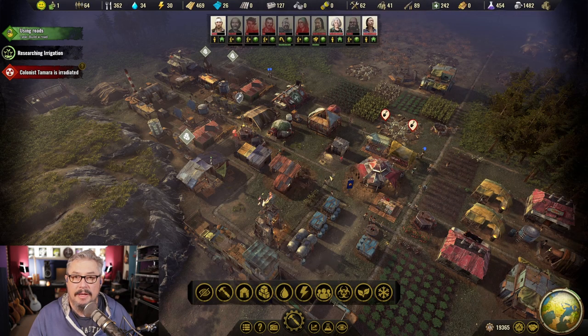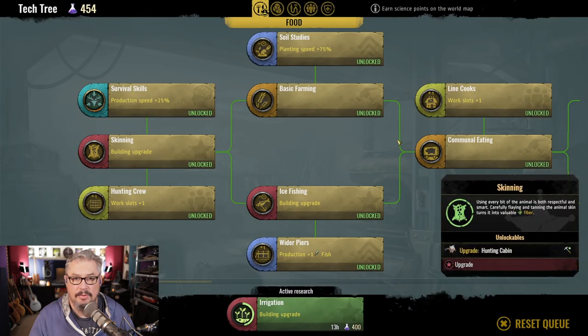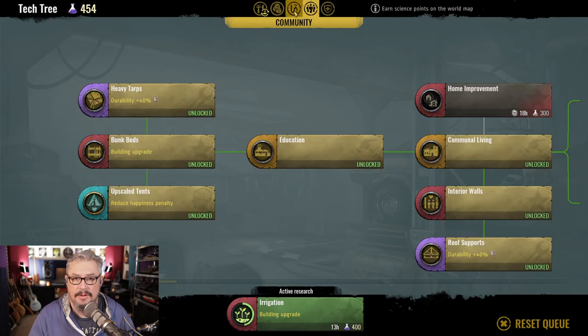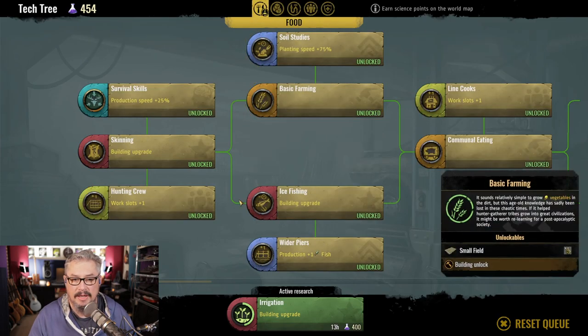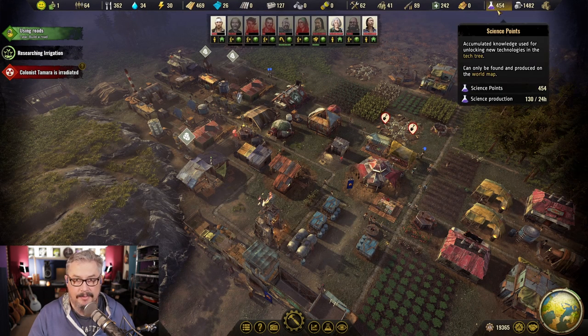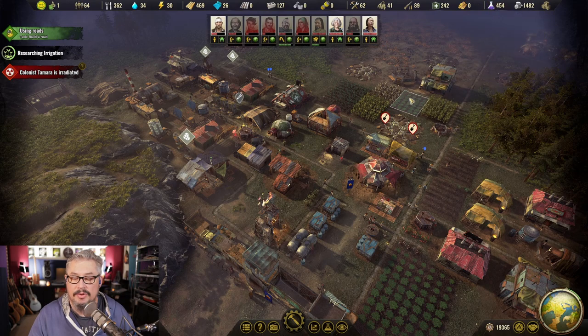Tip number three: get research as quickly as possible. Research is your key to developing your colony — it's your path to getting upgrades through your tech tree, same as in any build-and-survive game. But research in this game does not happen naturally. You do not get research just for doing nothing. Some games give you research in small quantities little by little, but this game does not.